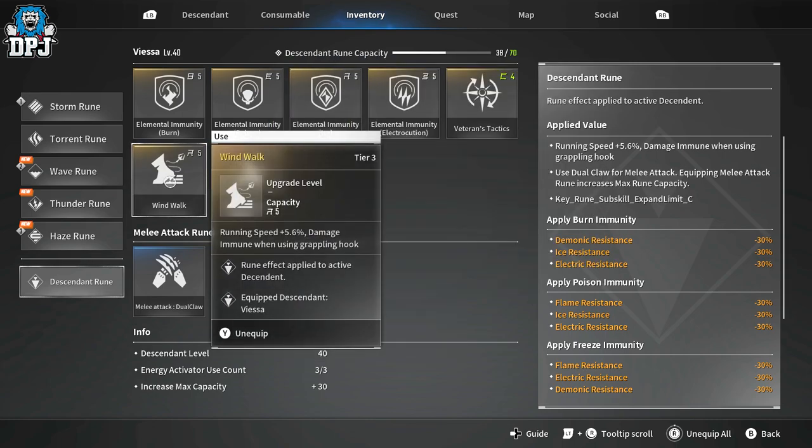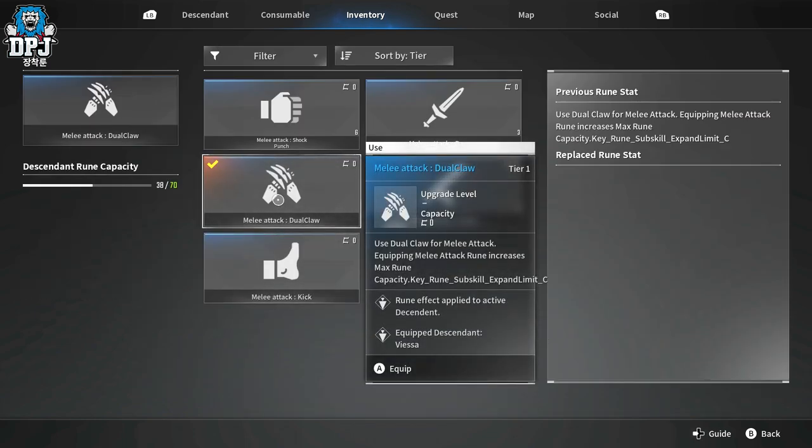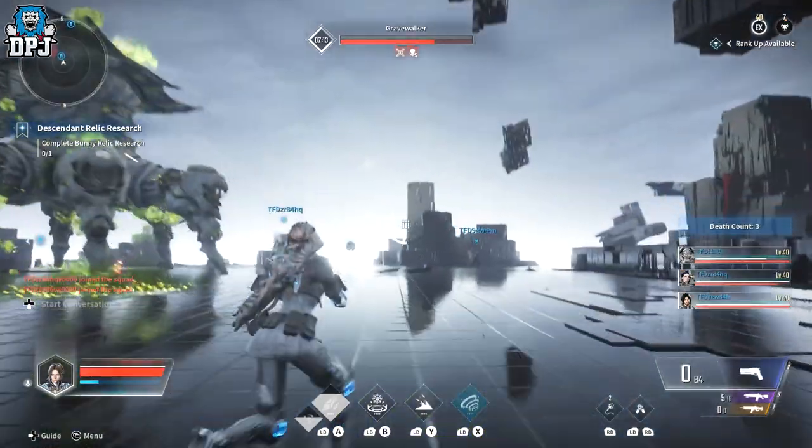Running speed is plus 5.6%, and there's damage immunity when using the grappling hook — the grappling hook is underused, but you get about a second of immunity which really helps when escaping danger. Mana Collector — on enemy kill, 10% chance to recover 10% of max mana immediately, with a five-second cooldown. Spamming abilities on ads makes this great. The last rune I threw in reminds me of Wolverine, but it's probably about as effective as one hand cannon shot.